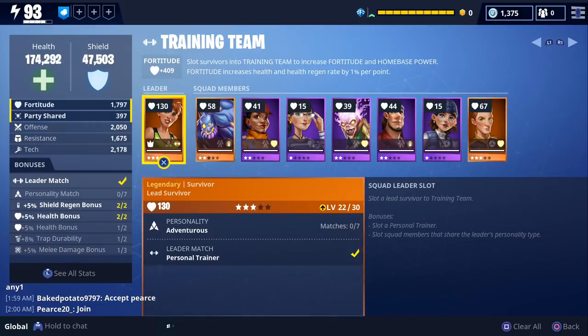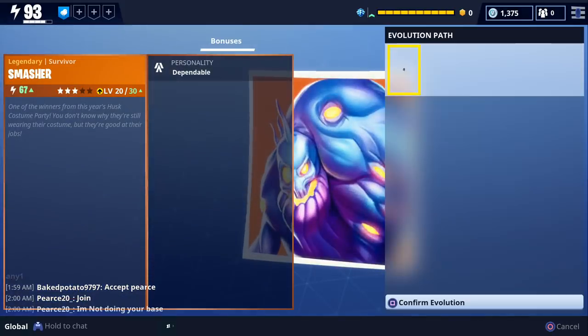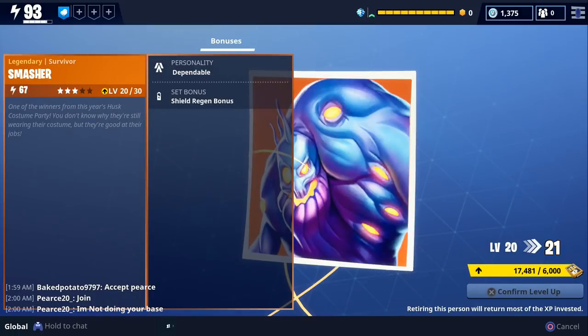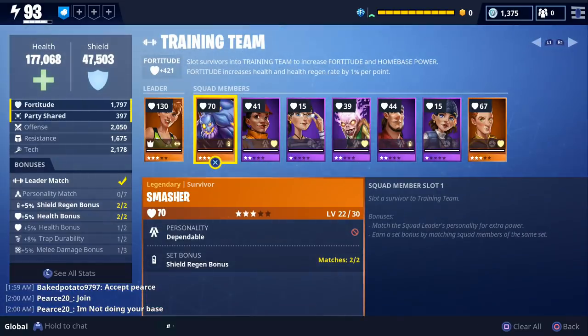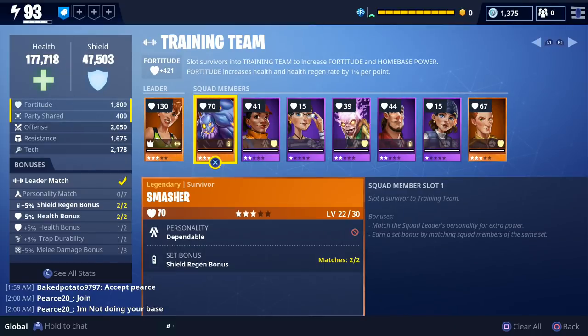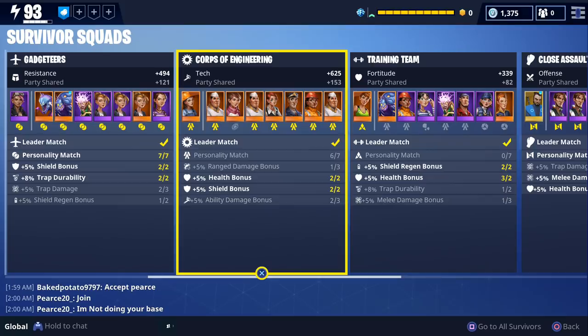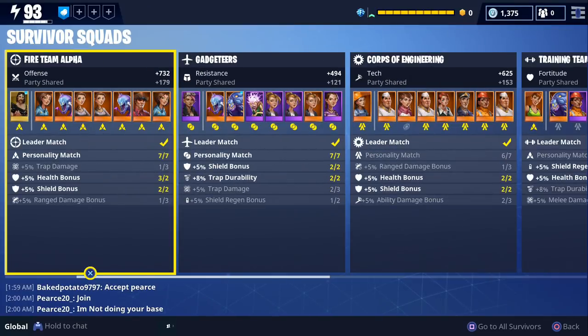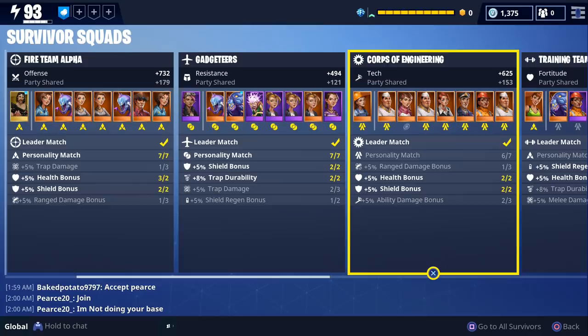You're going to want to level up your lead survivors first before your other survivors — try to get your leads at least 10 levels ahead. You get more stats for lead survivors compared to regular survivors, so it's much more efficient to level up your leads first. Also, evolving survivors gives you more stats than leveling up from 1 to 10, so if you had to choose between leveling a level 1 survivor or evolving a level 10 survivor, I'd recommend evolving first.